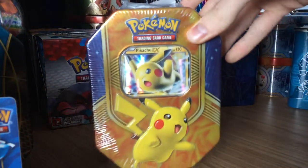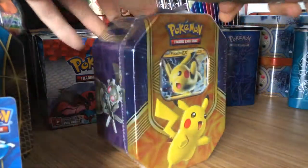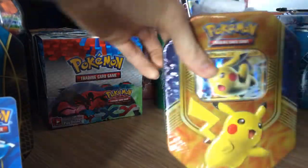Right guys, no messing about. I have the Pikachu Battleheart tin now. I have a Stanley, so this time I don't take so long opening it. Let's just get straight into it. Oh no, I tear the sticker. See, even with a Stanley, I'm still rubbish.